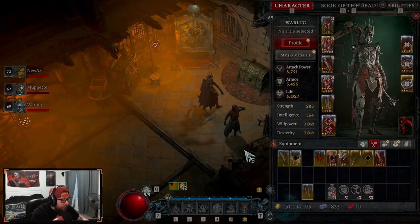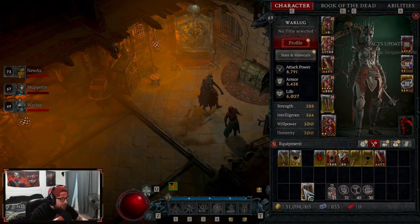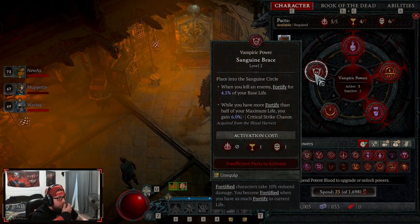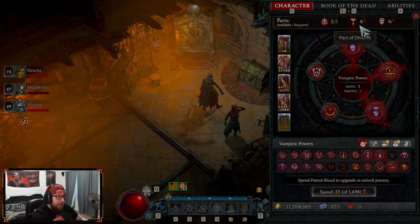Now I want to put these boots on — I really like these boots — so we're going to slap these on and now we have a problem. This is how the system works: we have all five vampiric powers that I want to use. The left number highlighted in gold is how many of that particular pack I have on my gear. The gray number is how many packs I need from the vampiric powers I'm using. I need five and I have five for ferocity — check, we're good — but now we have an issue.